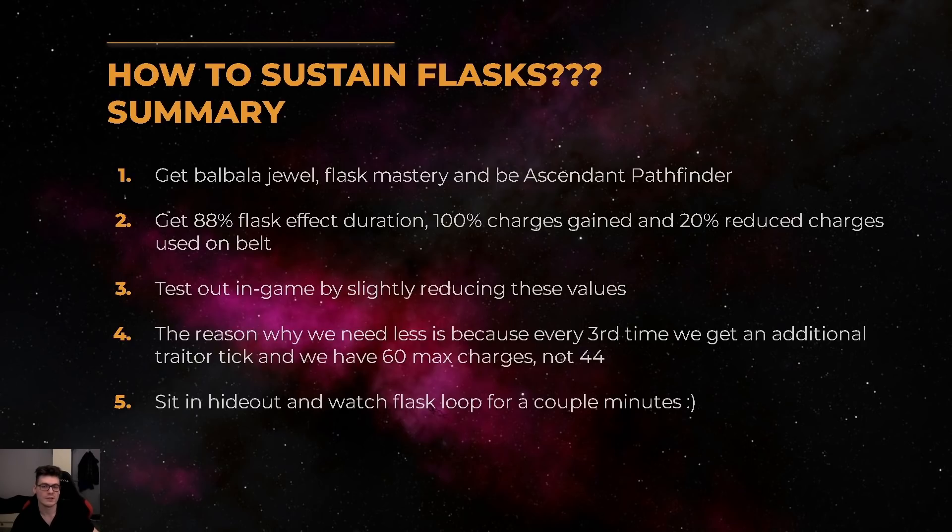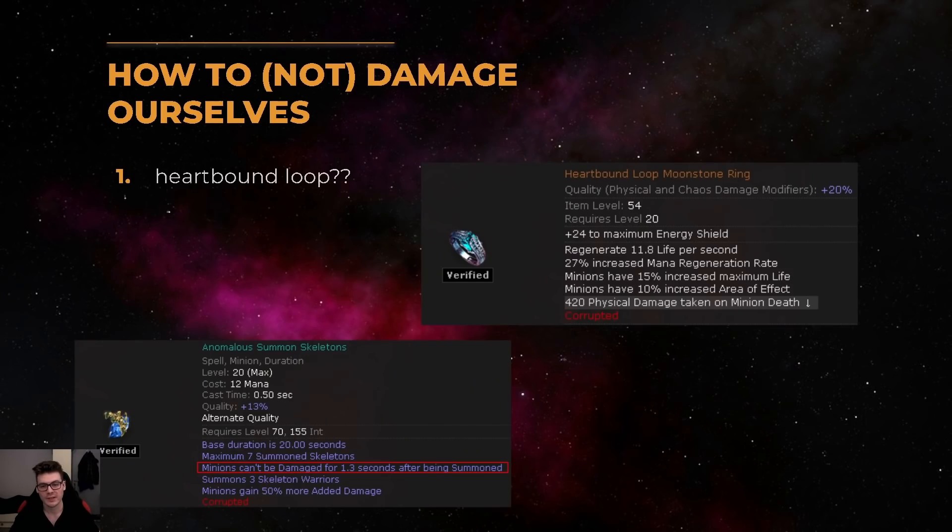To quickly summarize: you need to get the Balbala jewel, the flask mastery, be an Ascendant, and get about 100% flask charges gained and 90% duration. Now that we've established how to permanently sustain flasks, how do we actually deal damage to ourselves?